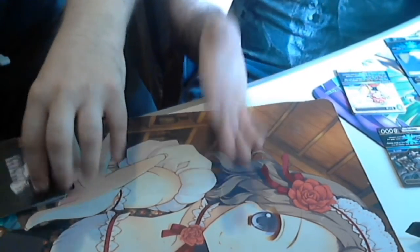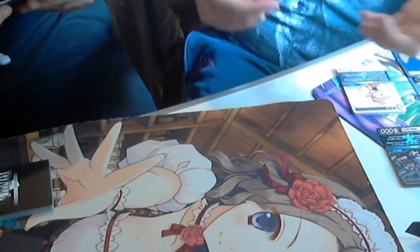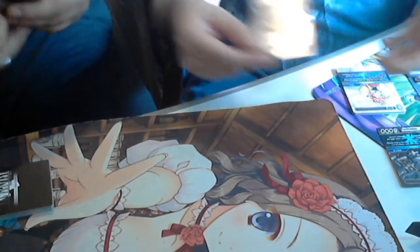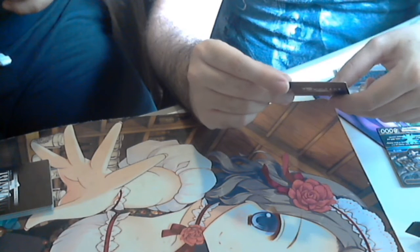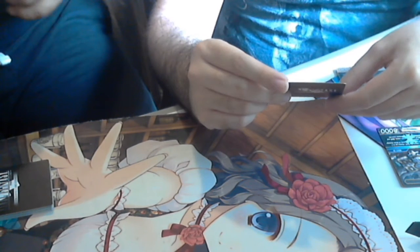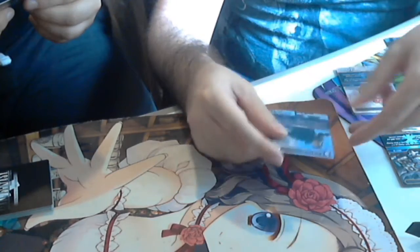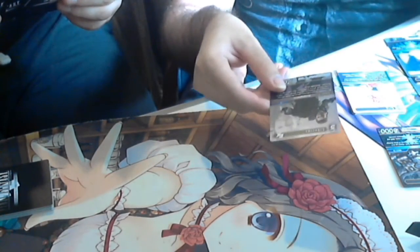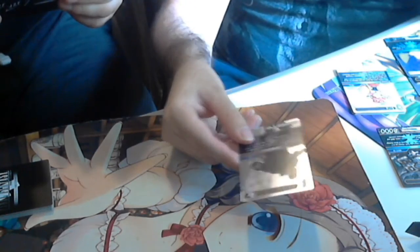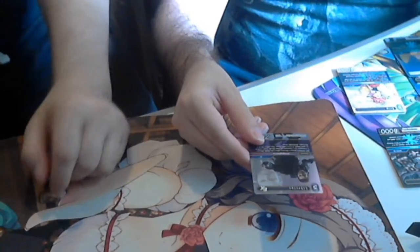I'm going to start first since I have fewer common foils. The only common foil I got was Libertis. When Libertis enters the field, choose one category Final Fantasy 15 character in your break zone and add it to your hand. If it's a Nexus card, select up to two backups and activate them. So basically you play this, add a category 15 character, and activate two backups — making a five-cost card effectively a three-cost.